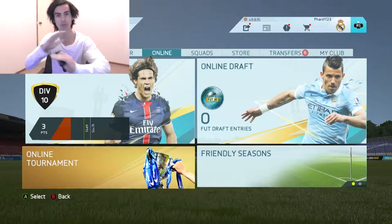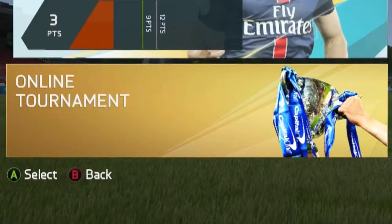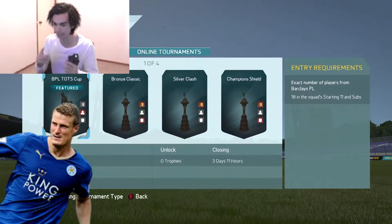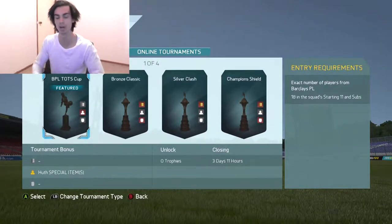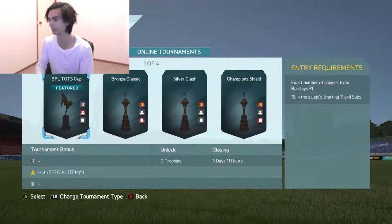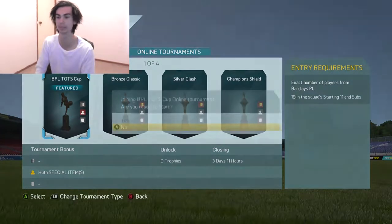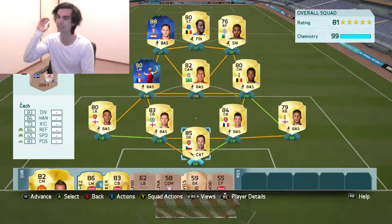What's going on guys? Welcome back to a new video today. We are back playing FIFA 16, but we're not doing a draft today. We're going to go into the online tournament, and EA have released a Barclays Premier League Team of the Season Cup. If you win this, you get a Team of the Season pack as your reward. Your subs and your starting 11 must include only Barclays Premier League players.